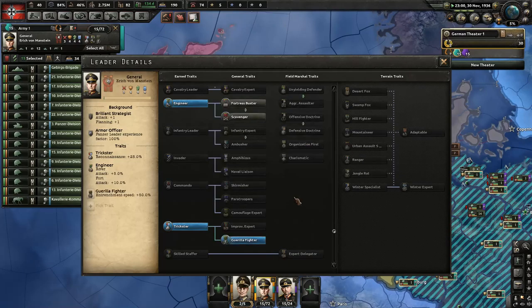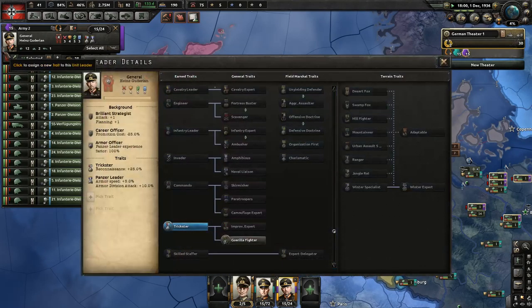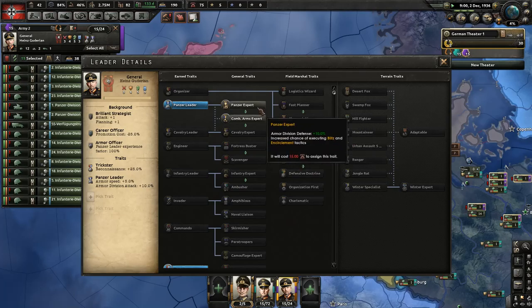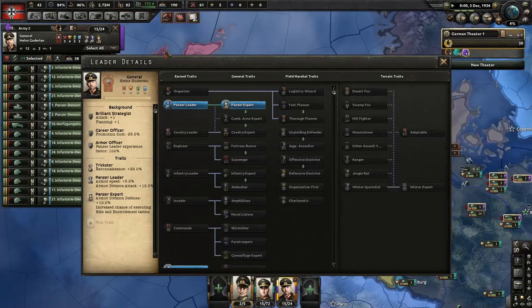Let's take the entrenchment skill. Wow, you get a skill — Guerrilla Fighter. Let's give you Panzer Expert instead. That'll help with our tanks later.